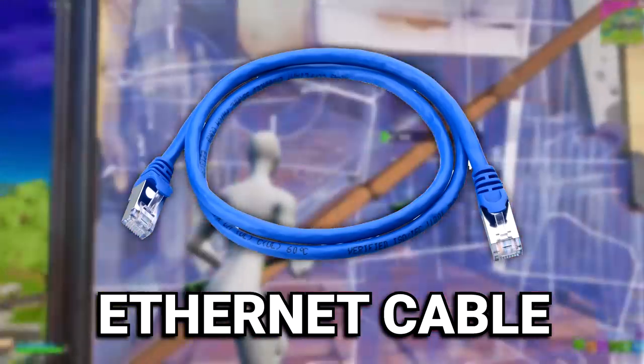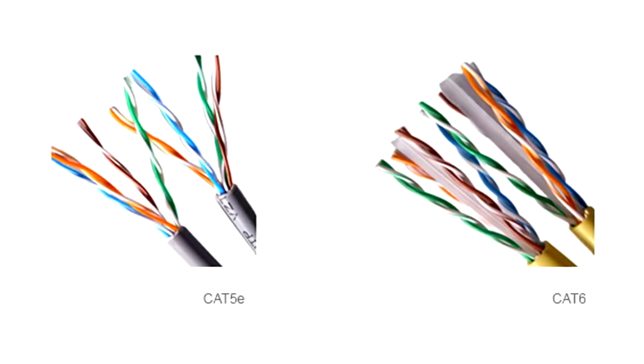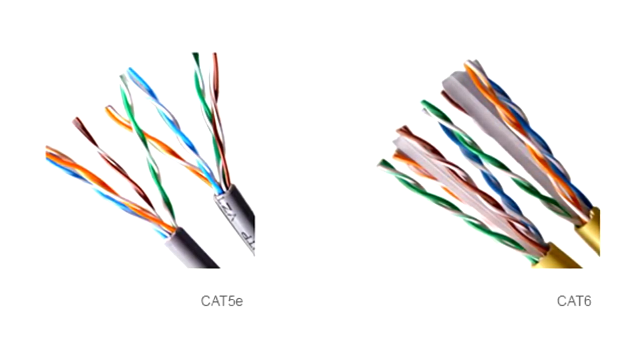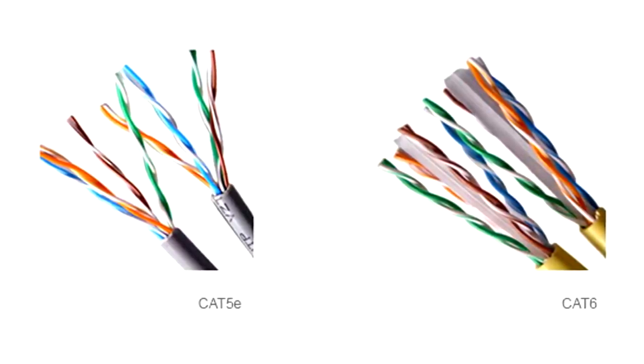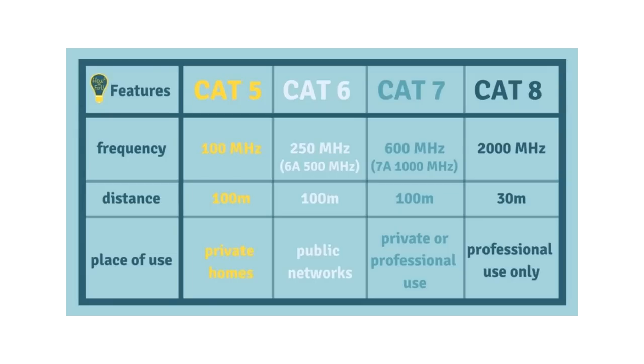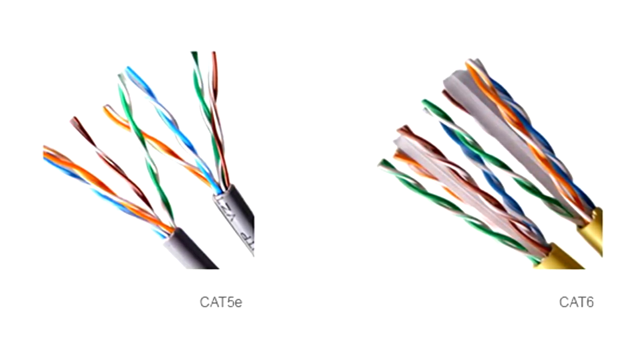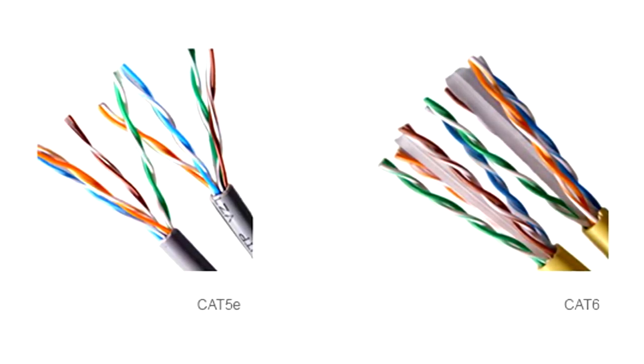If you're using wired or Ethernet, it's important that you get the right Ethernet cable. I recommend using either CAT 5e or CAT 6 Ethernet cables, as these are both good choices for gaming. But CAT 6 may be the better option for many of you, as you can see from the spec sheet on screen. The build quality is just way better — apparently it has wiring that reduces crosstalk and interference. So I just ended up getting the CAT 6 cable and that's probably the best one for you as well.